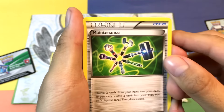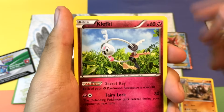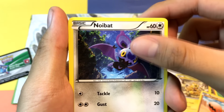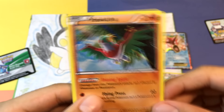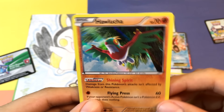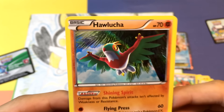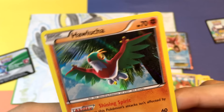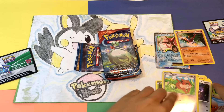Here we go guys. We got a Maintenance Trainer, a Tyrant, a Klefki, Electabuzz, Treadpinch, Noivet, Lickitung, Bellsprout, Patrat, and a Hawlucha Holo. Not bad first pack — definitely want to start it off with a Holo or an Ultra Rare, but we got a Holo. I believe this is one point, and if I got that right, you see — I'm not so much of a noob.